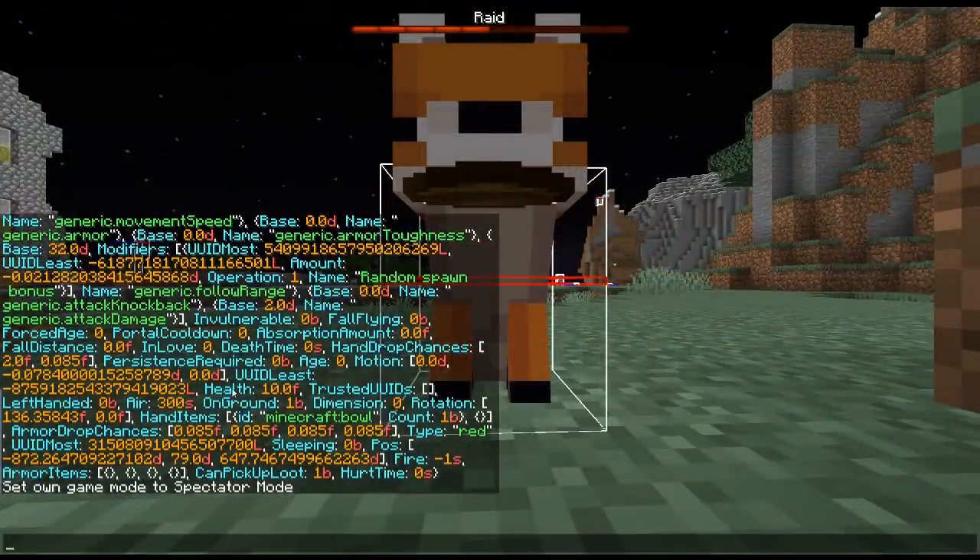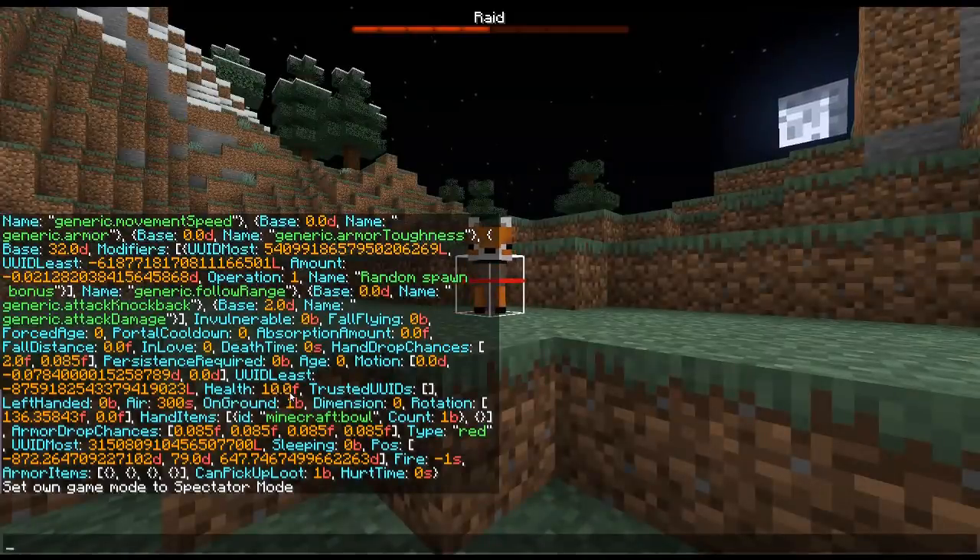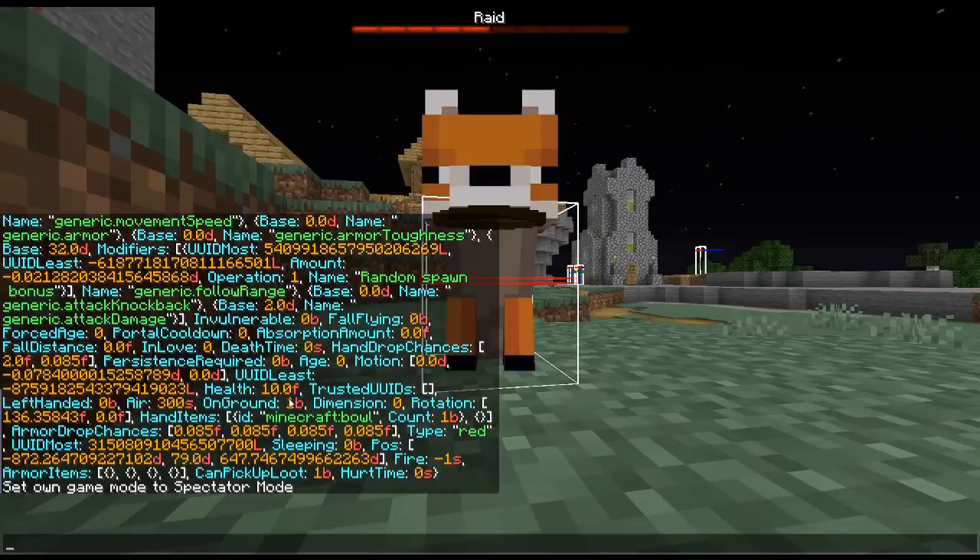For the longest time foxes had 20 health and they fixed this — now they only have 10. I did think it was kind of strange that they had the same amount of health as a player did.